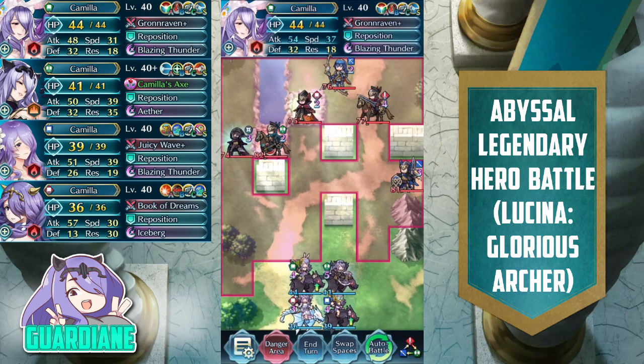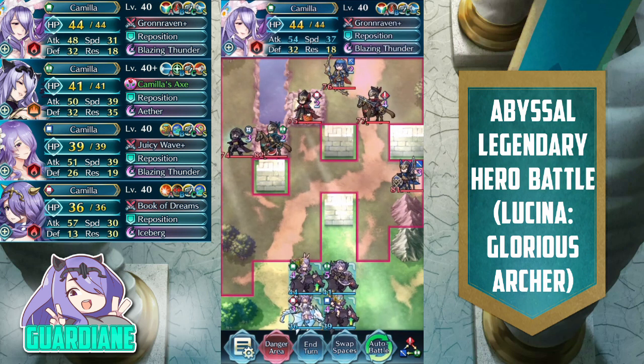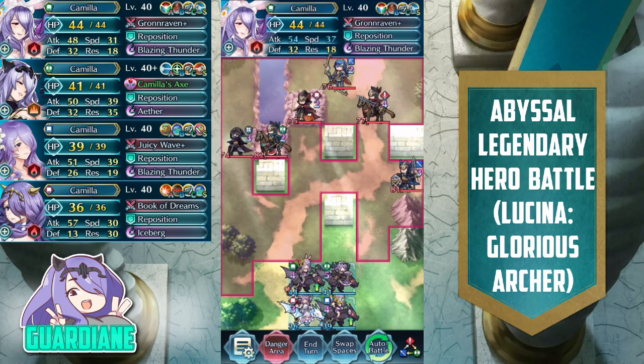First, let's look at Spring Camilla. She's got her Grand Raven Triangle Adept build — pretty standard. Blazing Thunder for the special, Goad Flyers for the C slot, Distant Defense for the seal. For her B slot, Quick Repose — only Quick Repose 2 because I forgot I didn't have Quick Repose 3 on her. That's a budget option that will work just fine for the purposes of this map.